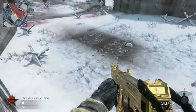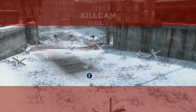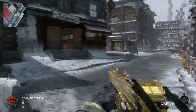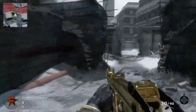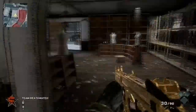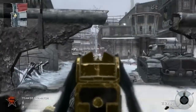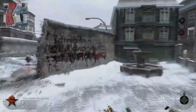Scavenger just isn't worth it because you're constantly getting killed by grenades and RC cars, so I've switched to Flak Jacket. Flak Jacket Pro isn't really worth it from what I've heard — it only protects you from fire damage, basically napalm, and there's not much else with fire in this game. Sleight of Hand keeps you reloading faster so you don't get killed mid-reload. Hacker is actually pretty good for this map because a lot of people use claymores. You can also get on top of these tanks — that's a great spot for a sentry gun.